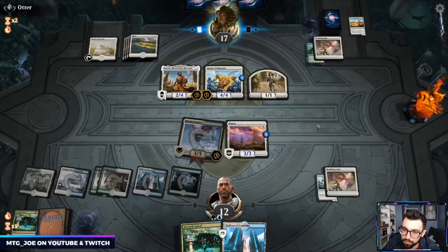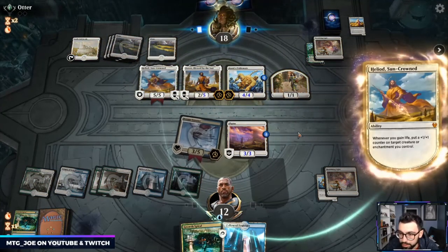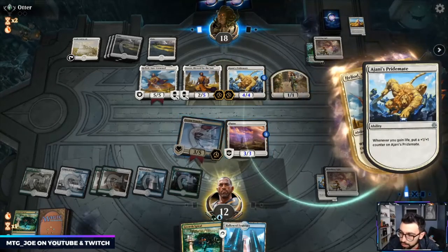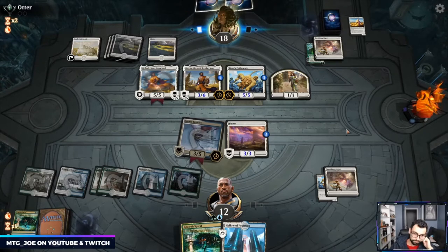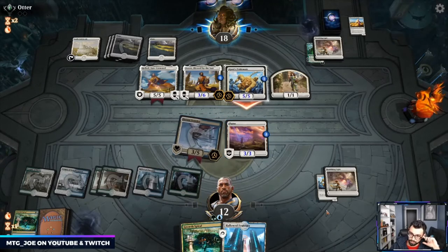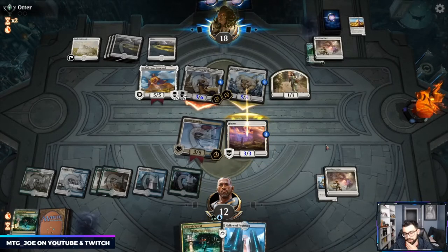Temple here — we have a blocker at least, will take five-six potentially. Heliod is a tad frightening here. They hit us for eight. They can give something lifelink which also helps their race. The problem is I got to get Dream Trawler down here. See how they attack. I think we've got to keep our life total as high as possible.